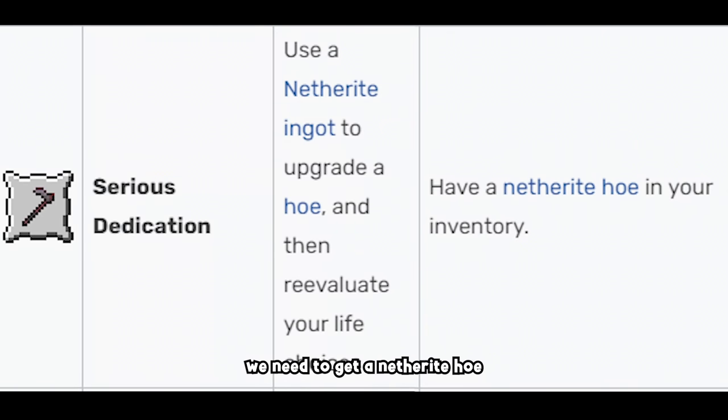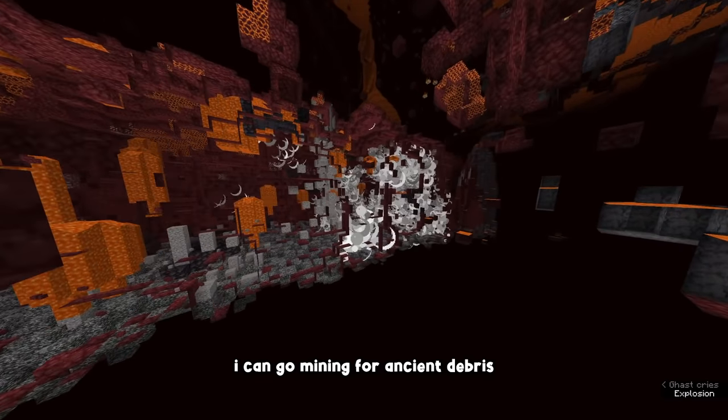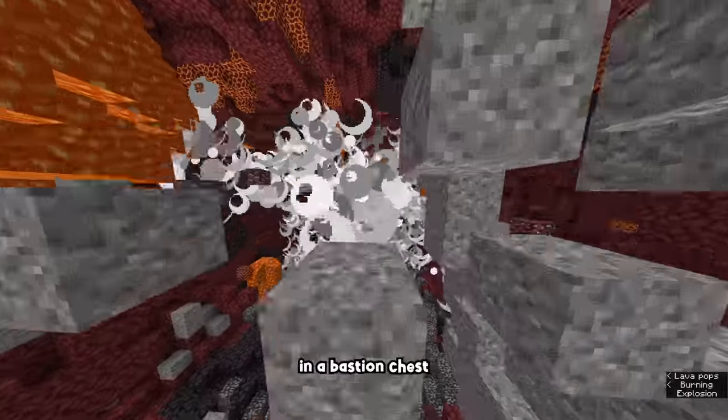For this advancement, we need to get a netherite hoe. There are two routes we can go through: I can go mining for ancient debris to get the netherite ingot we need to craft the hoe, or I can search for a netherite ingot or ancient debris in a bastion chest.